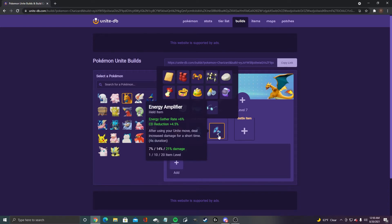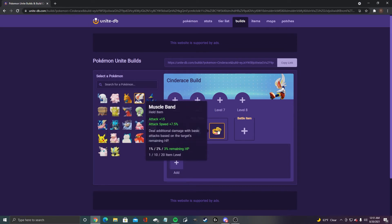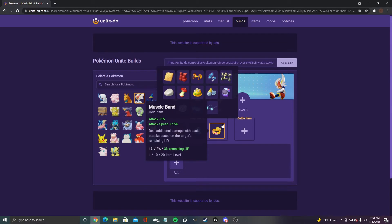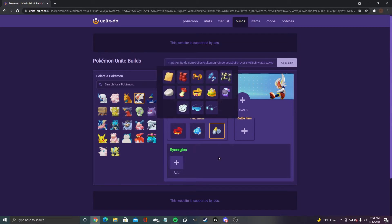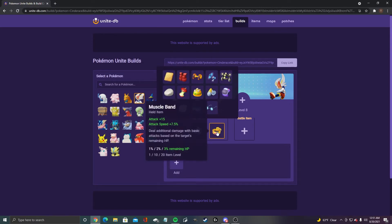For Cinderace, we got focus band, buddy barrier, and muscle band. I also see a lot of people using scope lens with Cinderace just for the crit. Personally I like muscle band — the attack speed is more important, and the HP loss from muscle band is a significant difference too. But you could justify putting scope lens in.